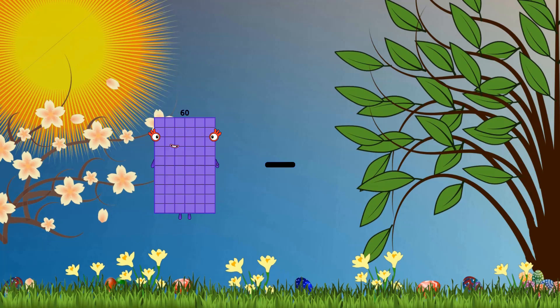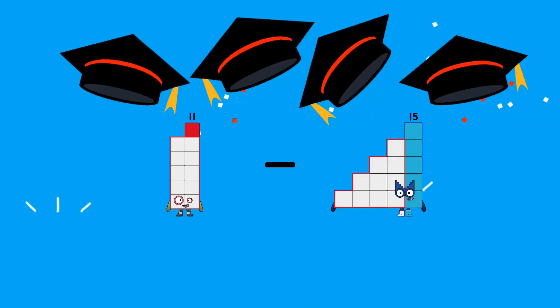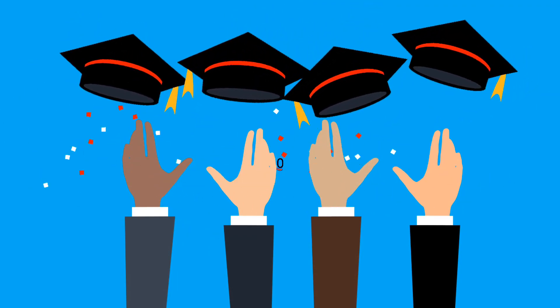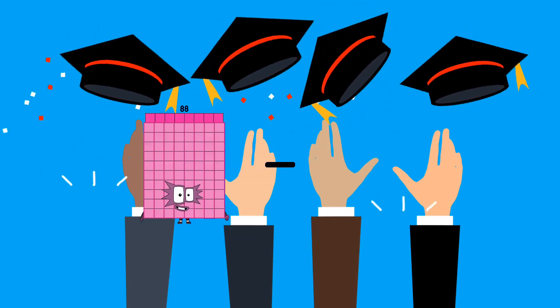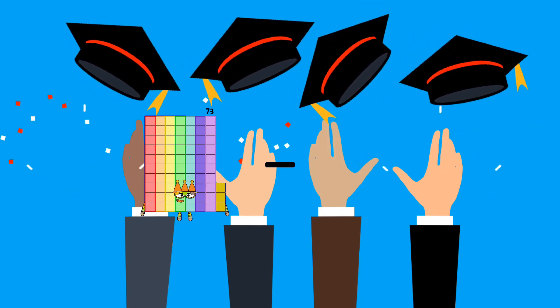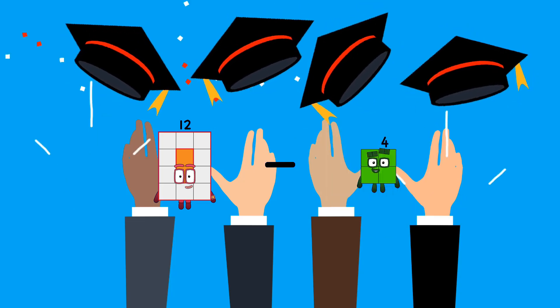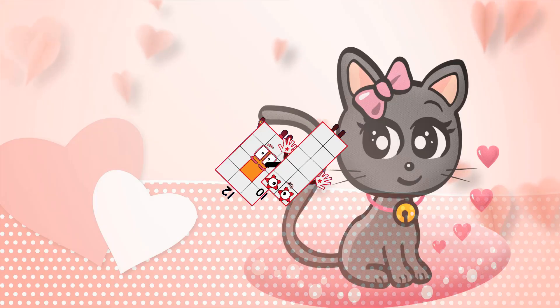Eleven minus eleven equals zero. Twelve minus ten equals two.